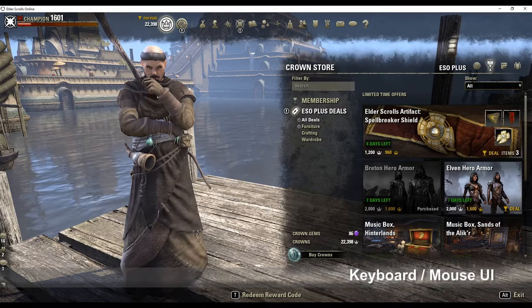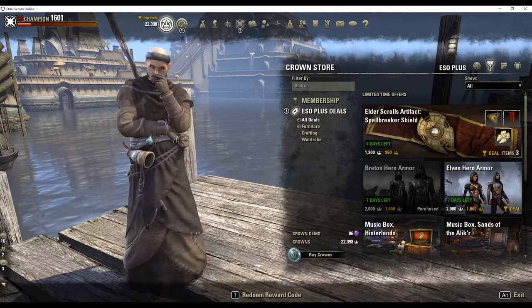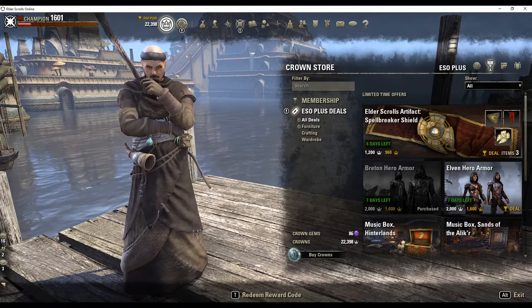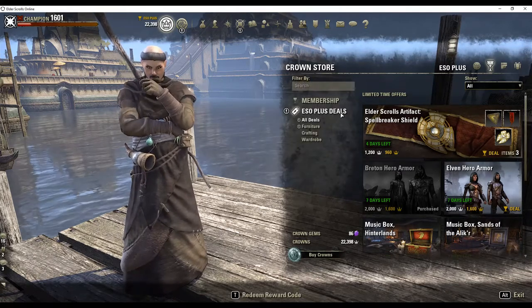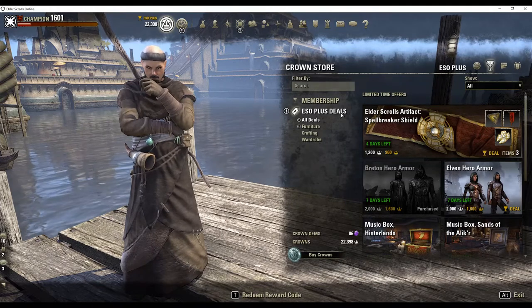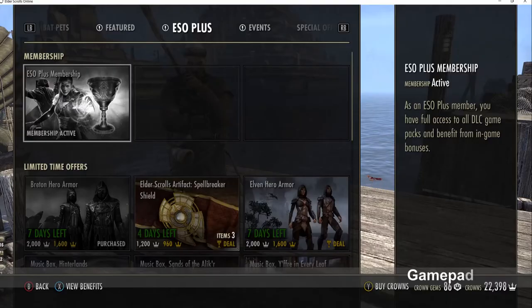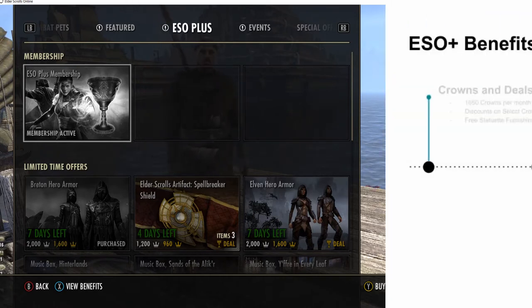You can find the current discounts available to ESO Plus members by opening the crown store and selecting the ESO Plus tab, then clicking on ESO Plus deals. Similarly on consoles, you open the menu, go to the crown store, and select the ESO Plus tab. Also, each month I post a mobile-friendly summary of the crown store showcase, and I list all of the ESO Plus discount items on my website. You'll find a link in the description.